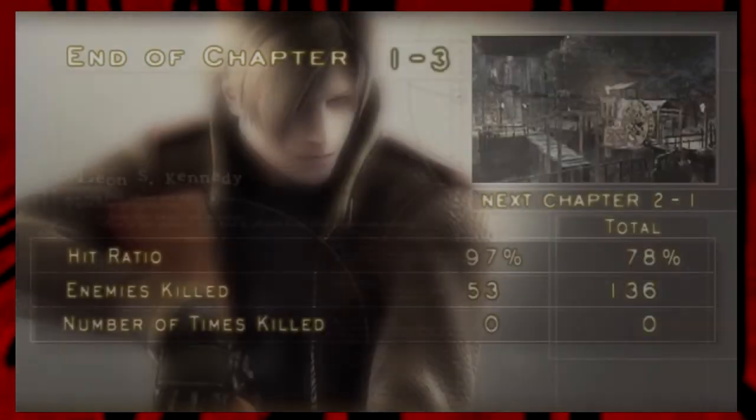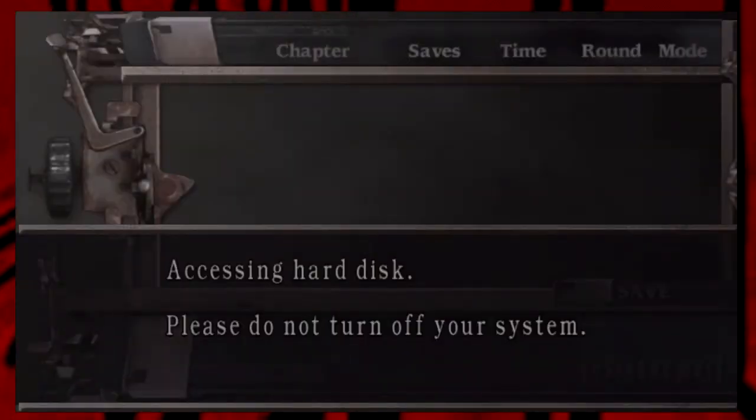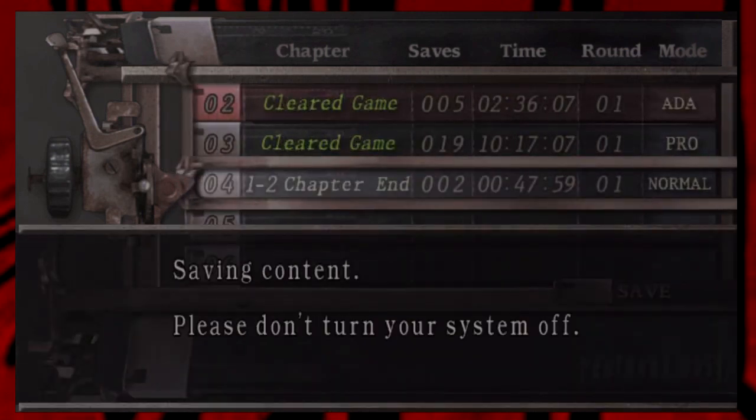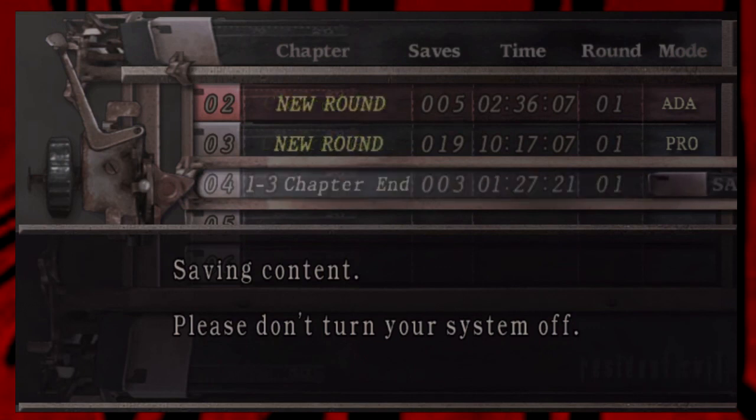Skip this cutscene, and now we can continue. As you can see I actually have a pretty good hit ratio at 97%, much better than my previous two outings which were much worse. Thanks for watching this part of the let's play Resident Evil 4 — next time we're going to continue on to Chapter 2-1, when suddenly it's nighttime. See you guys then.